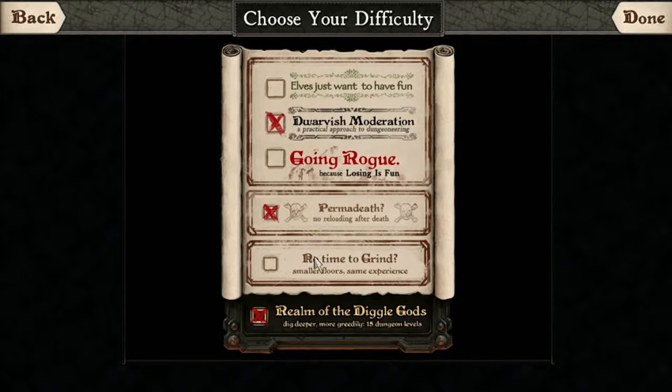There's also 'No Time to Grind,' which is smaller floors, same experience — pretty much exactly that. You have less on each floor but the same amount of experience. Then Realm of the Diggle Gods, which is an expansion that increases the number of floors and adds new creatures. We're going to leave it on medium difficulty and take no permadeath just to show you, because permadeath explains itself.